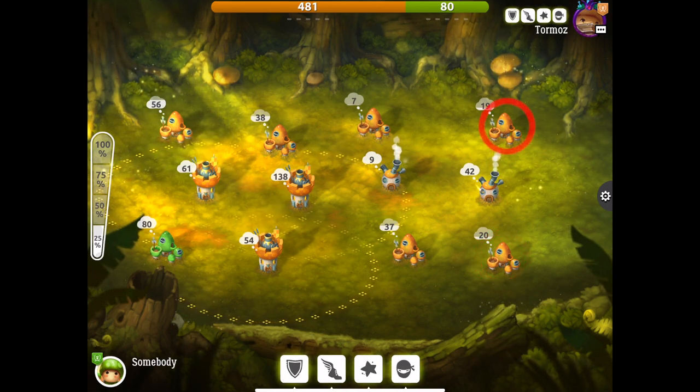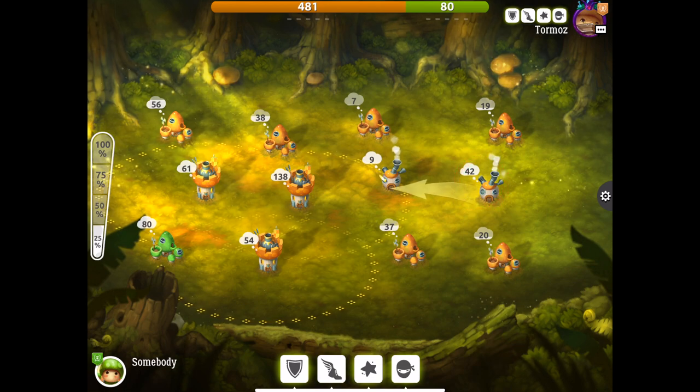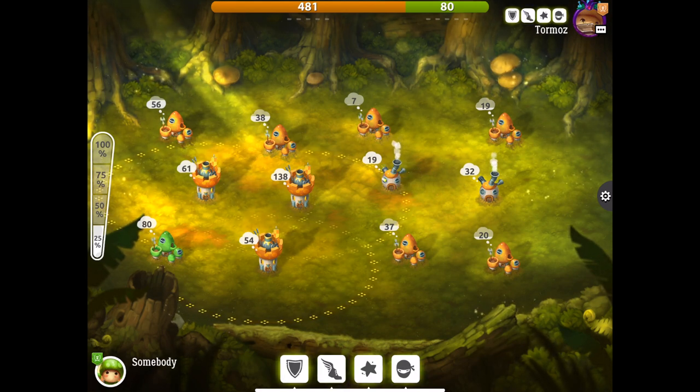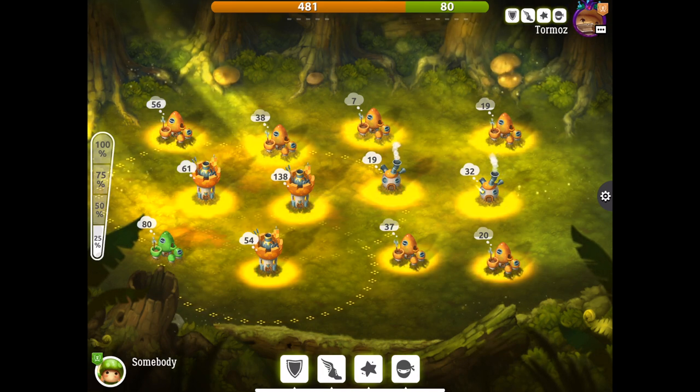After that, you need to fulfill the requirements of multi-selecting, which is to tap once with three fingers anywhere on the screen until all your villages start blinking. And tap on the required hut and drag your finger to the next or multiple required huts.